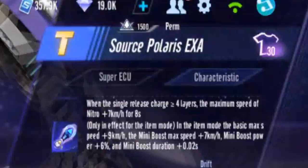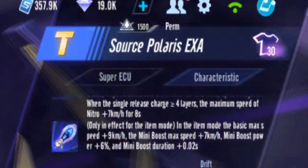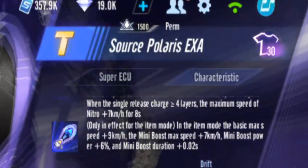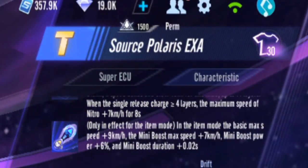So if you look at EXA — Base Max Speed plus 9, Mini Boost Max Speed plus 7, Mini Boost Power plus 6 — but the duration here is only 0.02, so that one is very little.